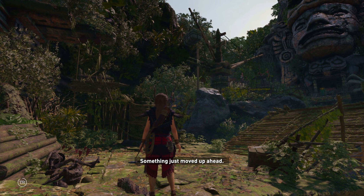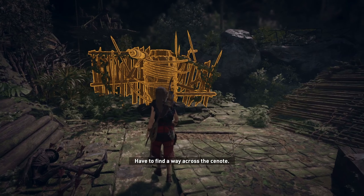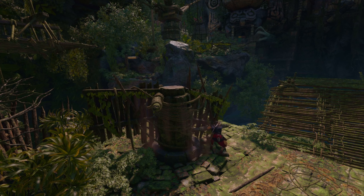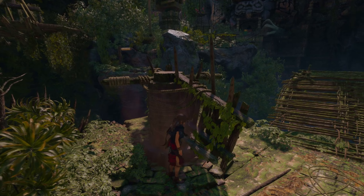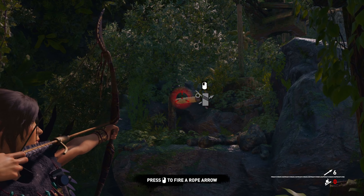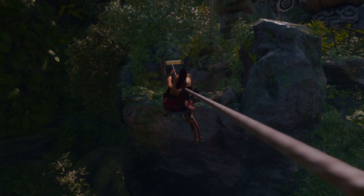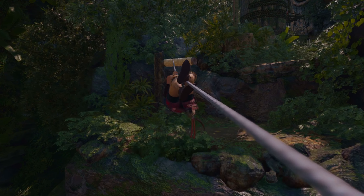Check it out, we just found a puzzle guys! It is a big puzzle — let's see what we have to do here. We have to rotate this and get to the other side. It seems there is something over there. I see a piece of wood I can shoot and get the rope so I can go there. Okay, we got to the other side of the rope.